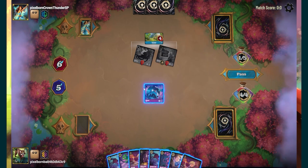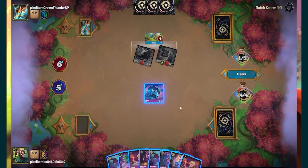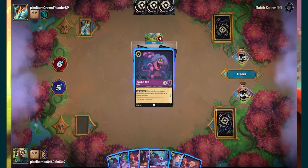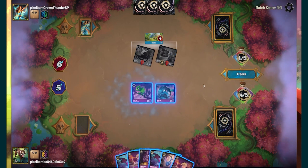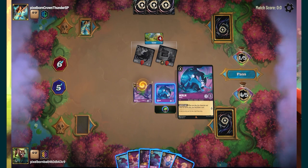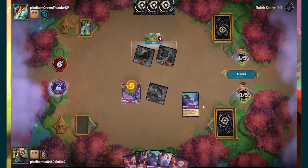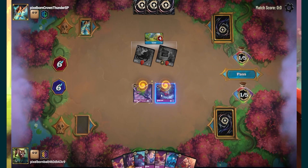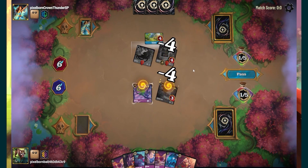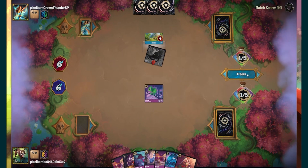I've got to deal with the problem of Gaston being on the board. I'm going to put Madame Ham's snake over here, throw out a Pascal, quest the rabbit, bounce the rabbit back for a draw, and then smash out the Gaston — that'll knock us both out but removes that from being a problem.